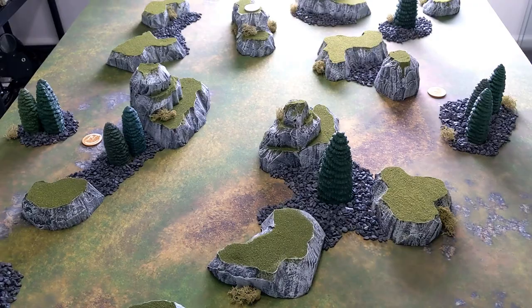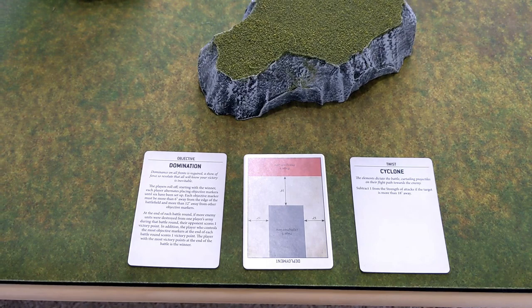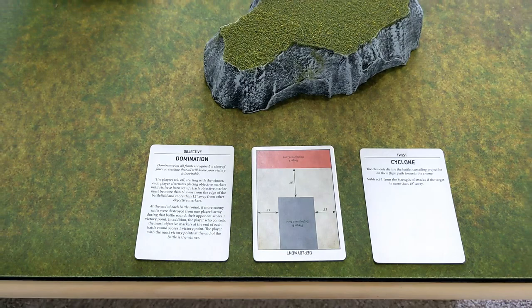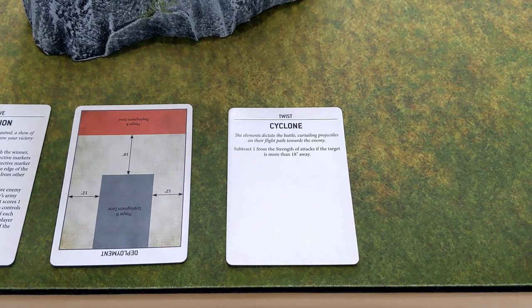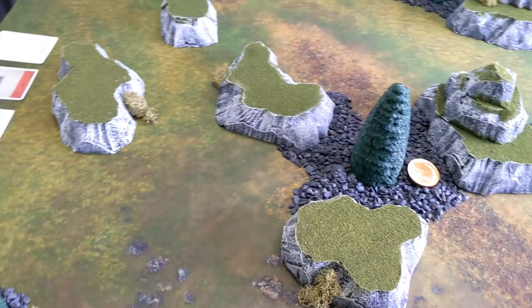We are playing an open war mission. We've already drawn our cards. We've got Domination — if you kill more units than your opponent at the end of the battle round you get a victory point, and if you hold more objectives you get a victory point at the end of each battle round. We also have a cyclone twist: subtract one from the strength of attacks if the target is more than 18 inches away, so all our guns at long range are going to be a little bit weaker.